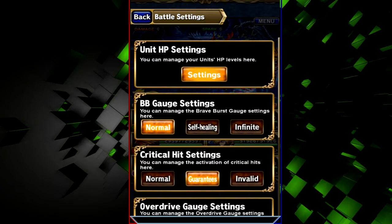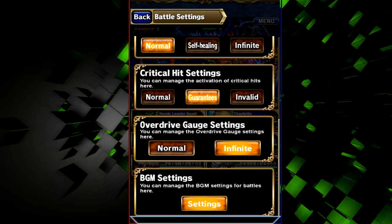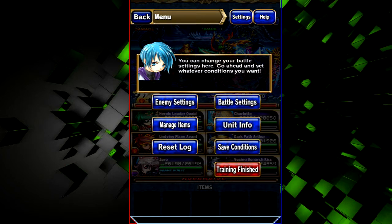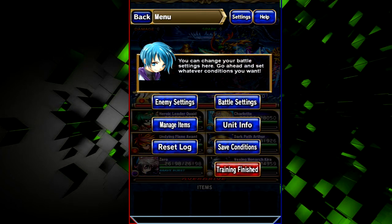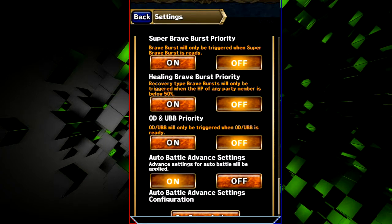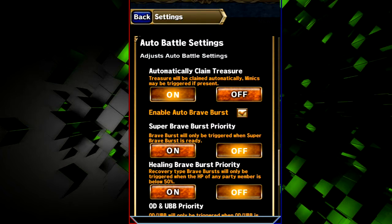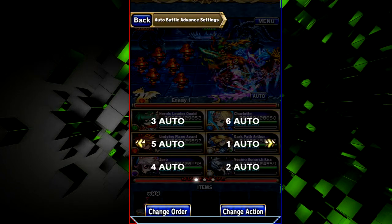In the advanced auto battle settings, you can change what each unit does and in what order they do it. I have a specific setup to maximize my spark amount with this team. You change the order of actions — if you have it set to auto, they follow the default auto battle setting, but you can change it to something specific like guard, normal attack, brave burst, SBB, UBB, or default.